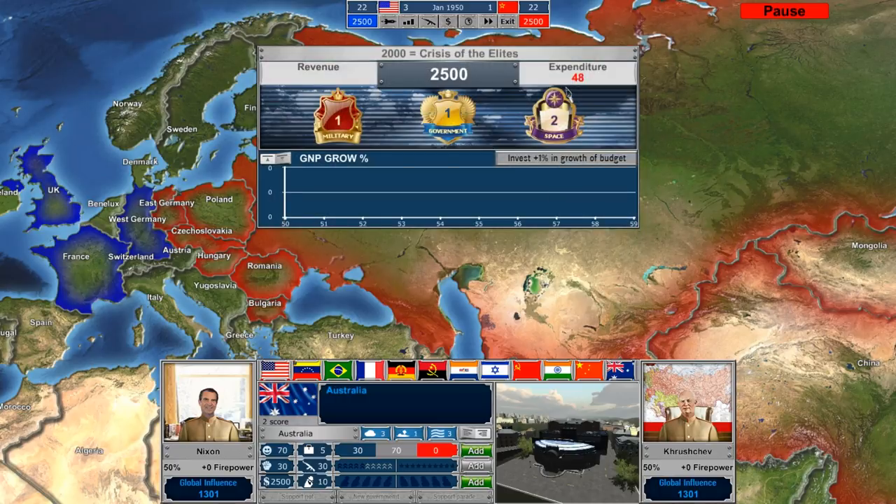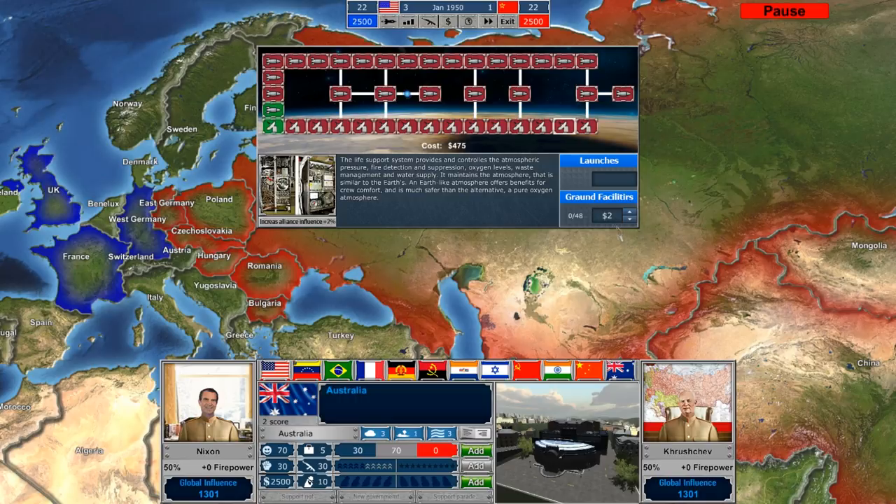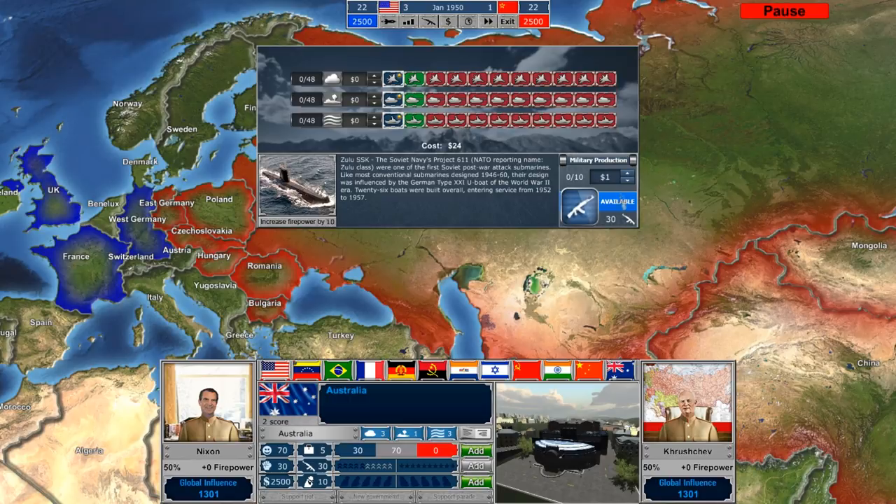If we go to the budget screen, our expenditures are now $48 per year — $2 per month on the space race. We've got one more political point to spend, and I think we're going to spend it on military production or research and development. We've already got military production with 30 military units available, so I say we spend it on military research. The military tech tree works the same way the space race tree does.